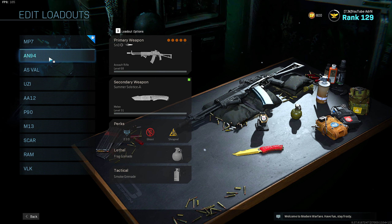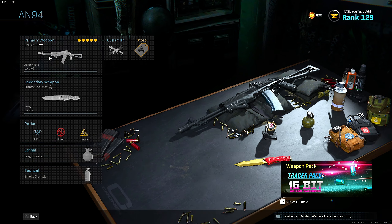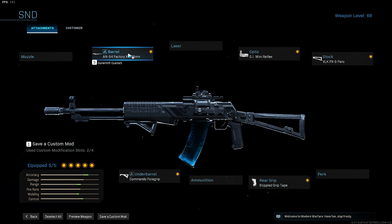My second class is the AN-94. For this setup I run the AN-94 Factory X 438mm barrel, the GI Mini Reflex, the VLK PX9 Pero stock, rear stipple grip tape, and commando foregrip.